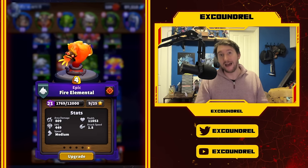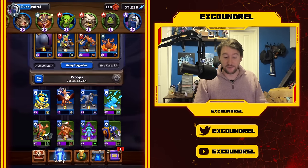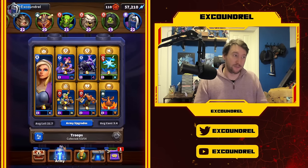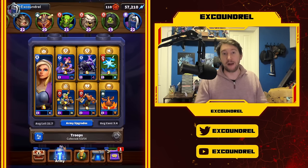Fire Elemental still has AoE potential and an Immolation Aura that does more damage than Abomination's Poison Aura. You can start to see why adding Frostwolf Shaman with Fire Elemental is a very good idea. That's what I think makes this such an impactful talent for Frostwolf Shaman.